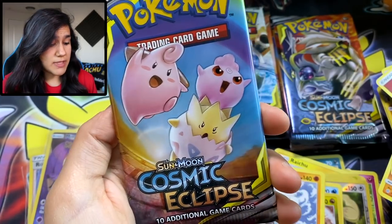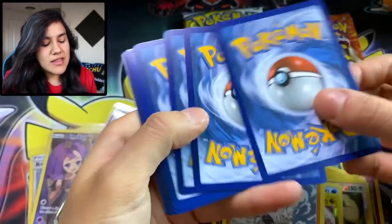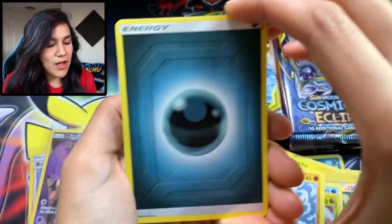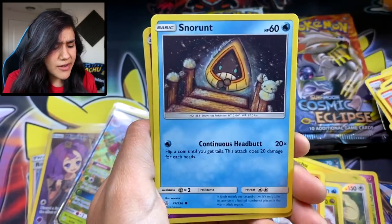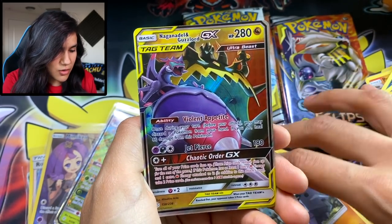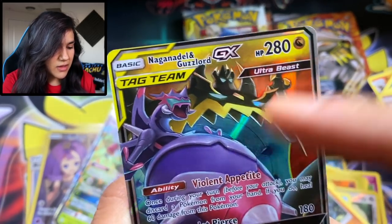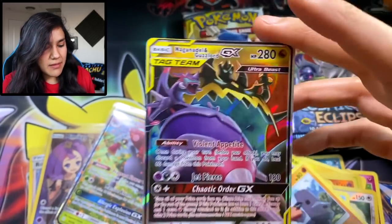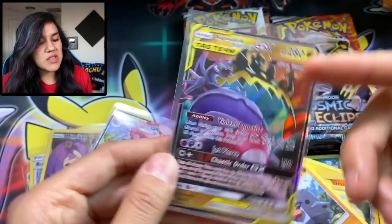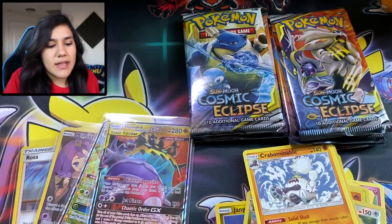You see this artwork right here — the triple tag team. Togepi, Cleffa, and Igglybuff. That's what we're going to get out of this pack right here. Seriously, that's my number one want from this set. They're my babies and I freaking love Togepi. If we freaking pull that, I'm going to go bananas. We got Nosepass, Snom, Screlp, and Naganadel and Guzzlord. Whoa. That is gross — I feel like the ones we've been pulling are just so fierce and intense. This Ultra Beast has 280 HP. Y'all got to be kidding me.